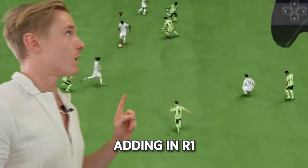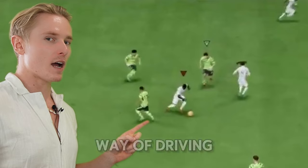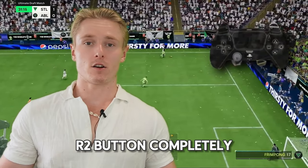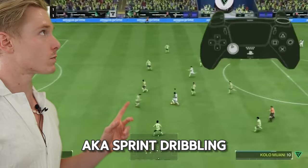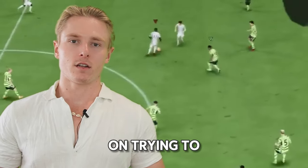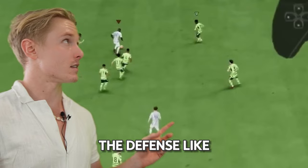EA added in R1 dribbling for a reason — it's an alternative to sprinting. It's a quicker way of driving the ball at the defense without losing control. I highly recommend cutting out the R2 button completely and substituting it with the R1 button, aka sprint dribbling. This will allow you to practice building up and not relying on trying to sprint in the midfield, in your attack, and even in the defense like some people do.